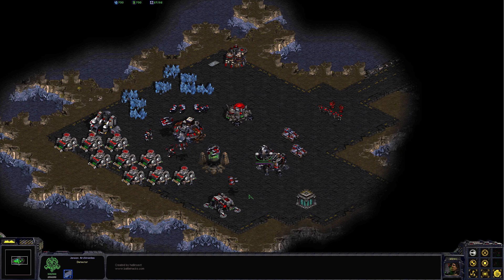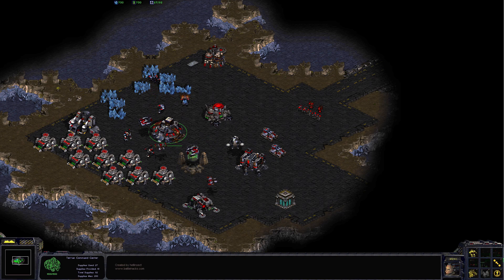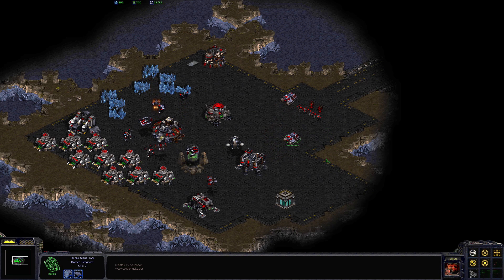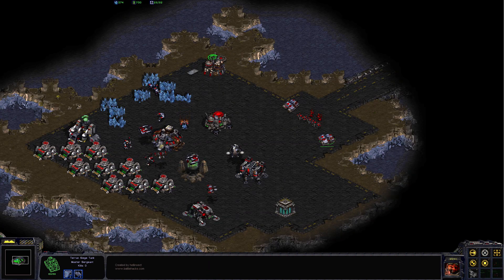Welcome back to StarCraft Retribution. Welcome to the second option for mission 3 — this one is what we get after we capture the Cerebrate, as opposed to just killing it. We're going to have to defend this island and check out all the Zerg, naturally.